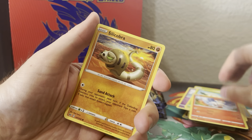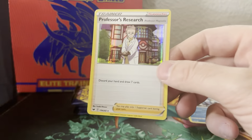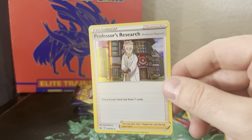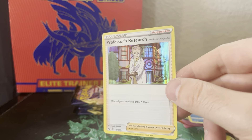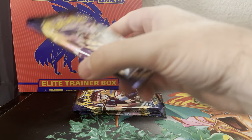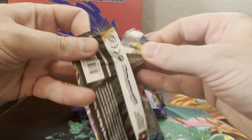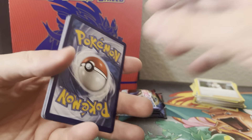Ponyta. Cottonee. Scorbunny. Silicobra. Cramorant. Why is this a holo? It's not a bad holo, I guess. What I will say is the Sword and Shield holo pattern for regular holos sucks. It makes it look 3D, which is nice and good and fine, but it's not as nice as the Sun and Moon, where they have the kind of wavy diagonal pattern.